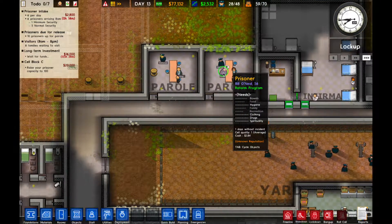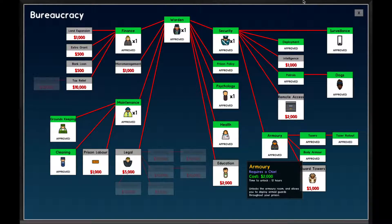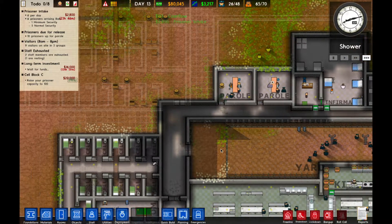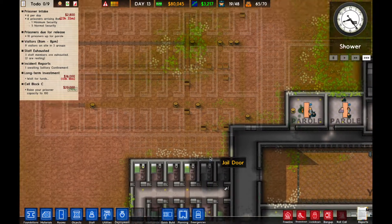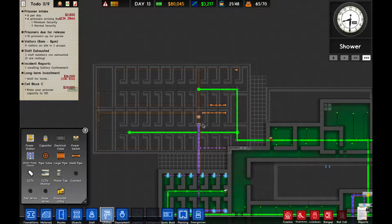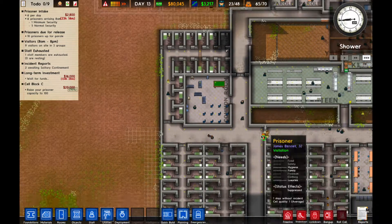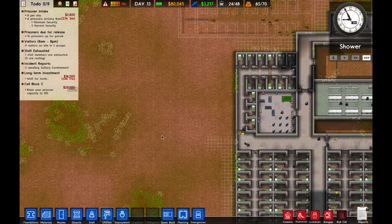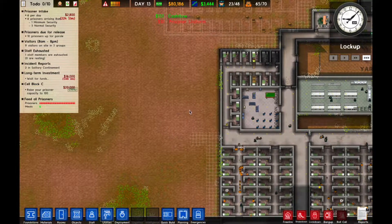This guy right here is trying to get out of prison, which is kind of cool. Seven prisoners have been released, and we need three more to compile a report - pretty cool stuff. We also found some drugs down this way. Let's check out our utilities - they're still working on that, going to take some time.